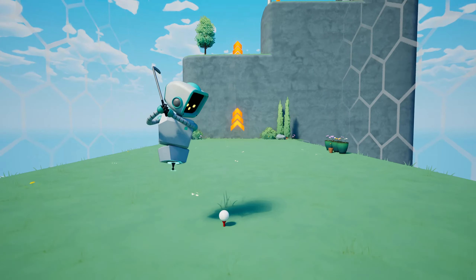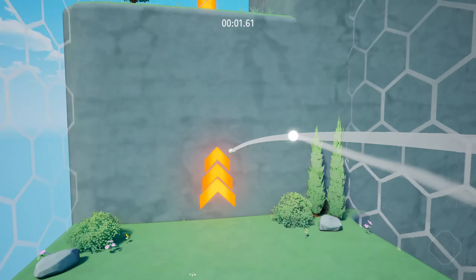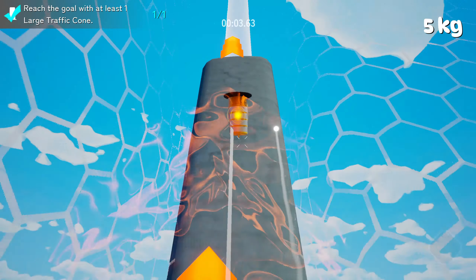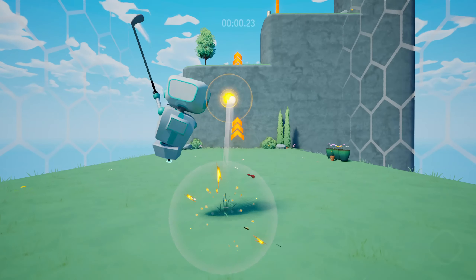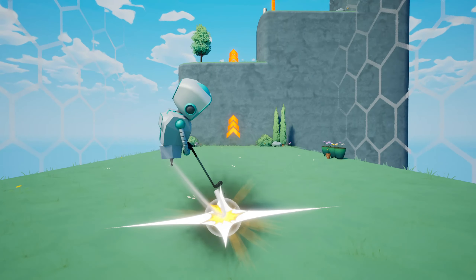After doing the usual swing to get your ball into play, that's where things change. You then have open camera controls tied to your mouse and a crosshair. Pressing the spacebar fires your ball off in the direction of the crosshair, and you're going to need this extra level of control because all the holes are hole-in-one par.